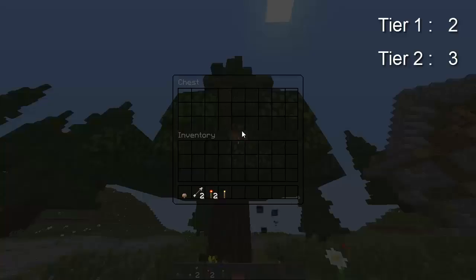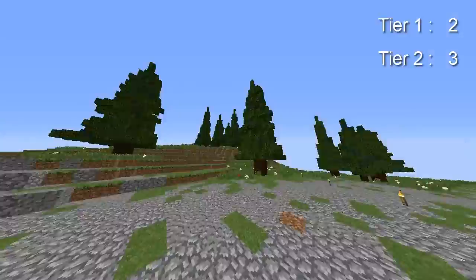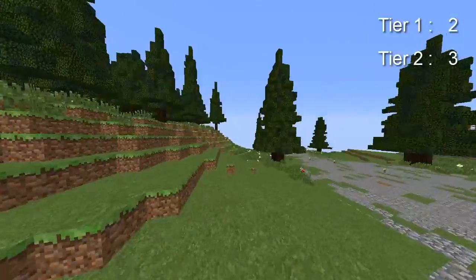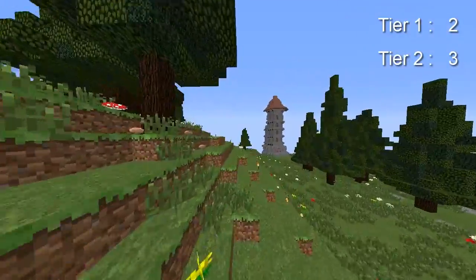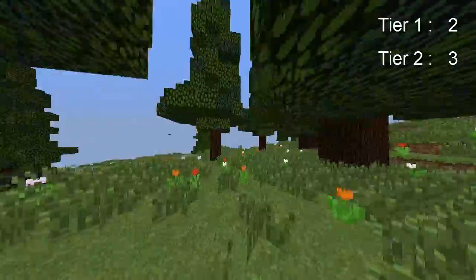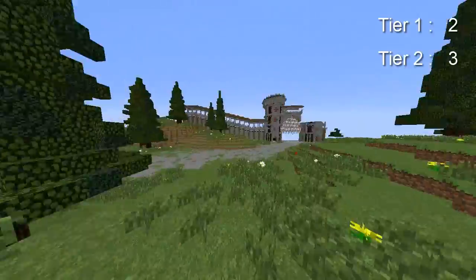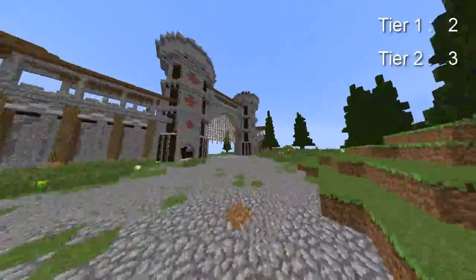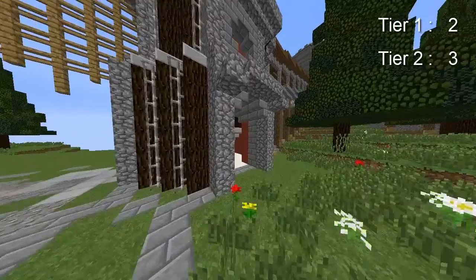There's a tier two right there — there are a lot of tier ones in the trees but let's head over here. You want to get this tier one right over here like that, then you want to head back over to this place. You can get this one second to last if you want to do that.